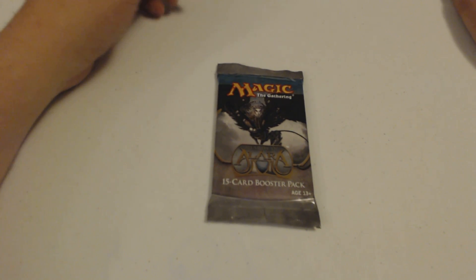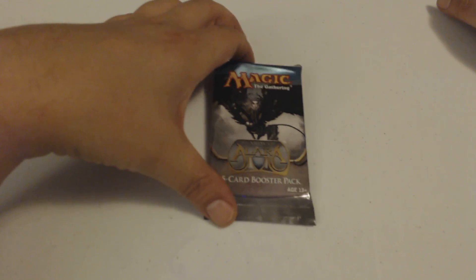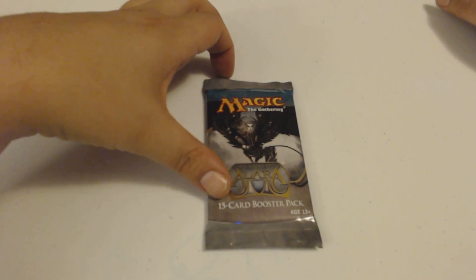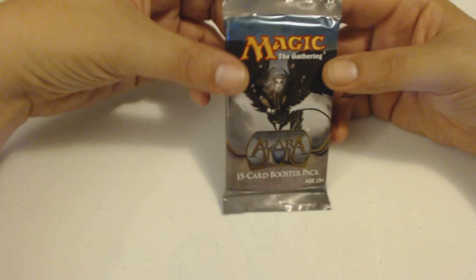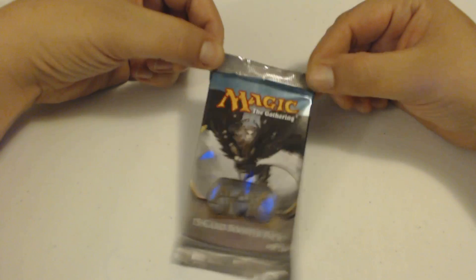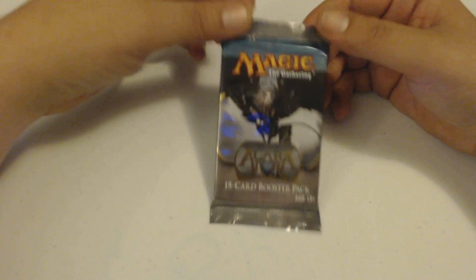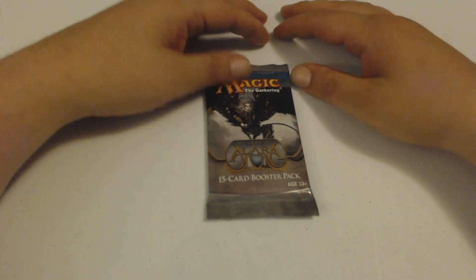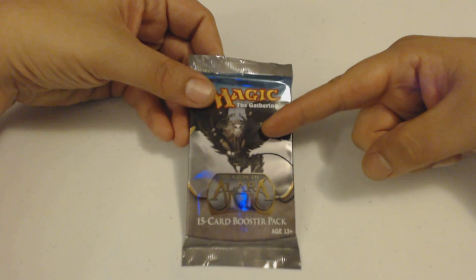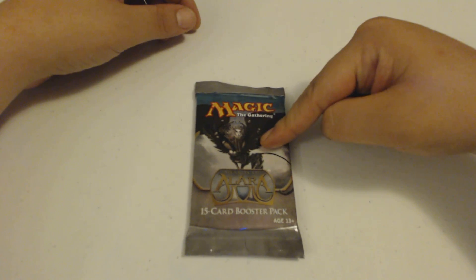Welcome back to Pack Crackers. It is a Friday and you know what that means — it's special pack opening time. This week I'm going to open some Shards of Alara. As you may know, there are five three-color guilds or realms of Alara. This is from Esper, I think — this little sphinx.